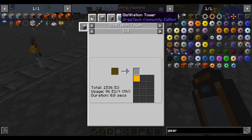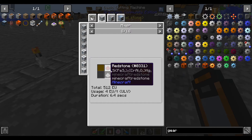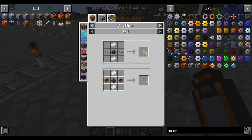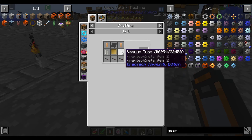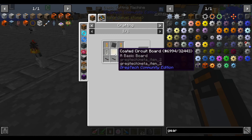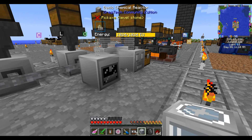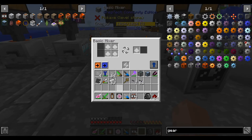Lubricant is made in a mixer — I think the easiest recipe is creosote and redstone. I'm actually out of circuits, so I have to make more first. However, now that we have machines, circuits are a lot easier — the wires are super easy, much cheaper. Quickly threw together a batch of circuits. Let's go make that lubricant: redstone and creosote, I should have a drum full of it here. Mixy mixy, and that produces lubricant.